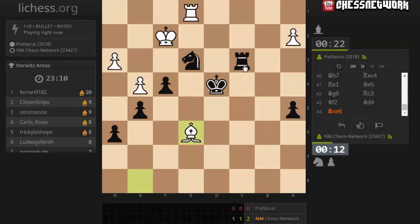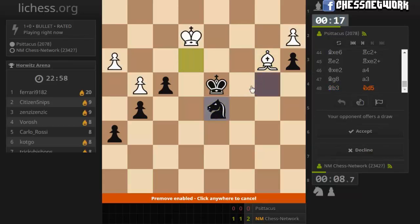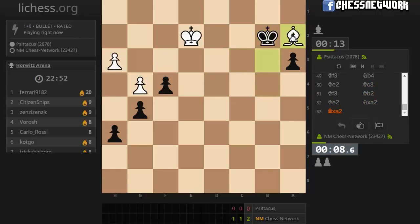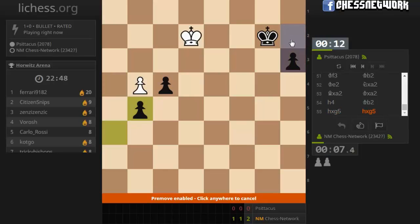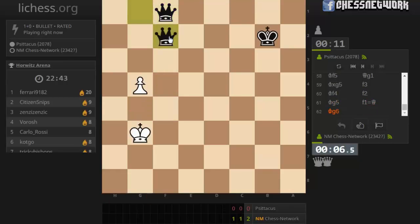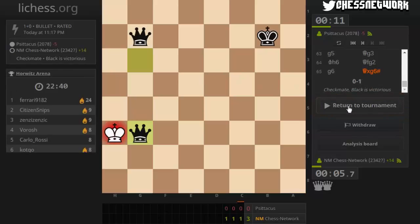How about I push my pawn? Let's drop him first. Let's hunt this guy down. They're offering me a draw - I don't want a draw, I'm going to try to win this one. This makes it much easier. Got to run like the wind blows, Forrest Gump style. Hunt this pawn down. Give mate. Back to tournament.